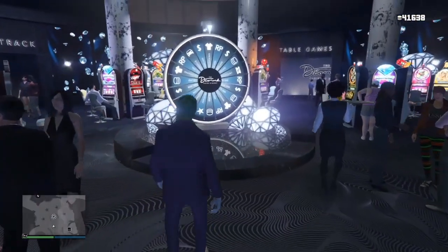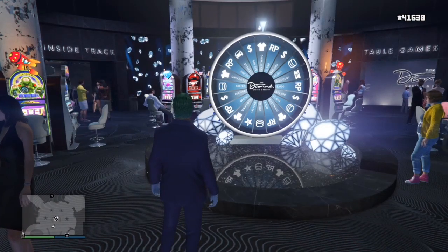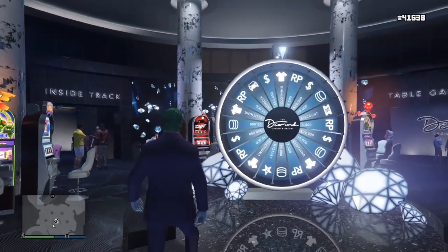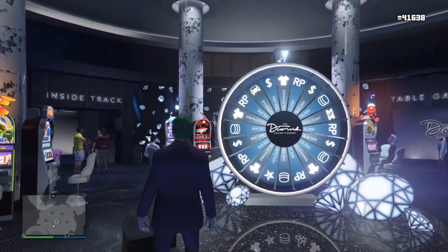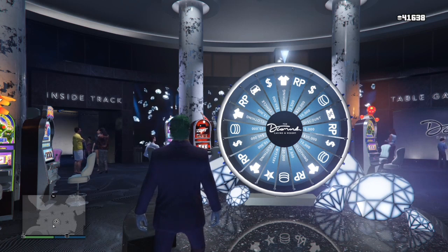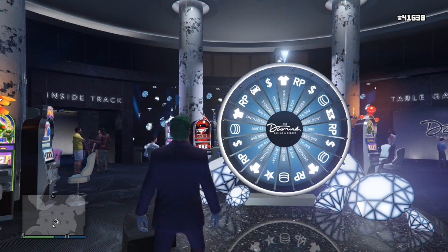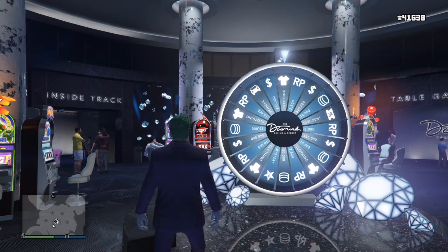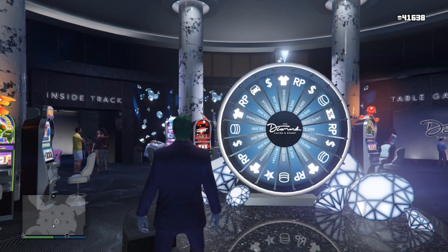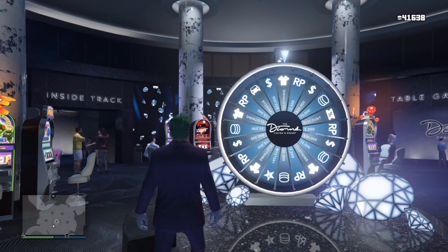The reason you want to be in a private or solo session is because you want the wheel to look like this — with clothing, 50,000, and then vehicles on the left side. If you're in a public session, people might have spun it and the pointer could be on a random spot. You need it to be like this so that it works.